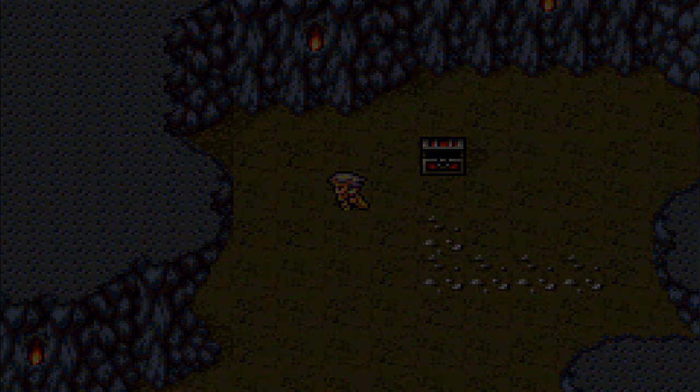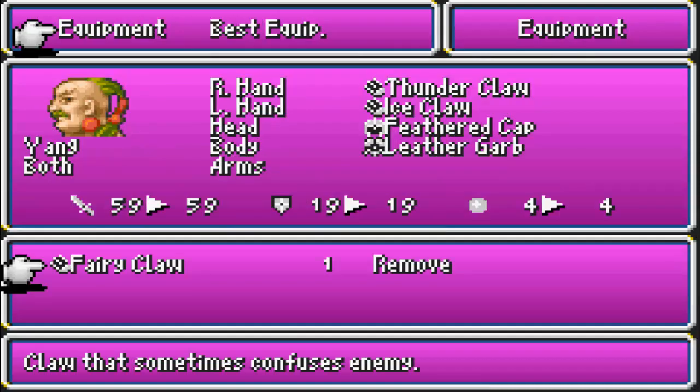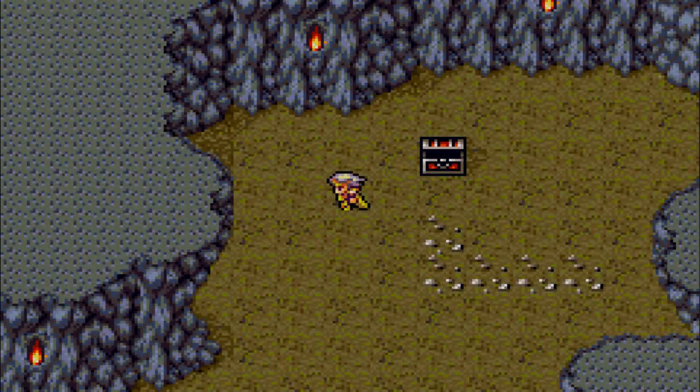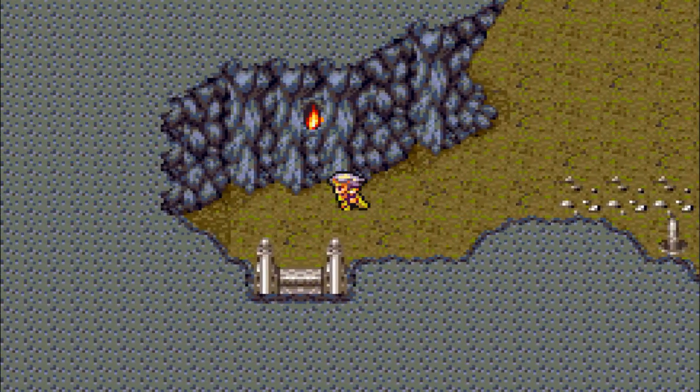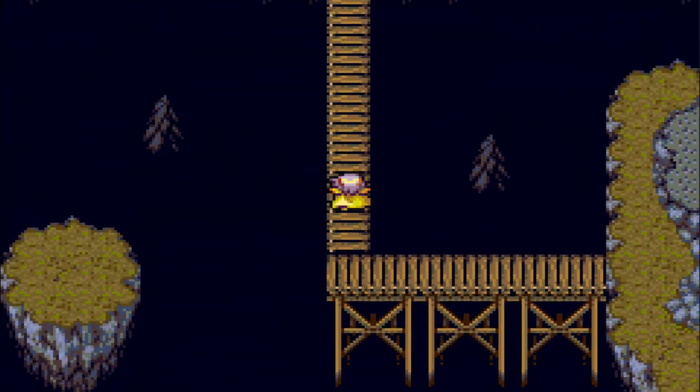Fairy claw! Is that a claw for Yang? Thunderclaw... Fairy claw — a claw that sometimes confuses the enemy. I think we'll replace the thunderclaw. Fairy claw sounds cooler. It's like you hit somebody and a fairy pops out and just keeps wailing on them with their little fairy powers.